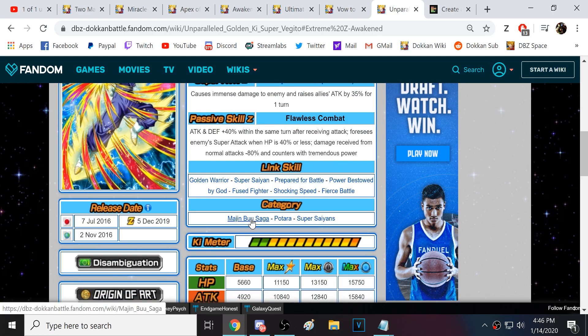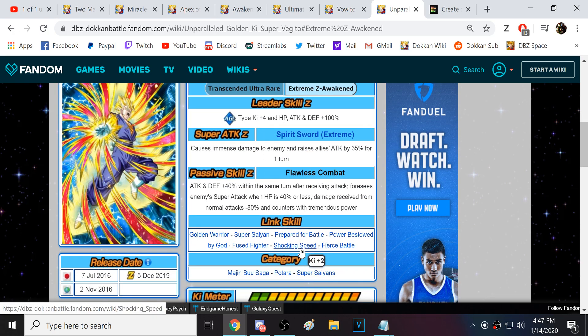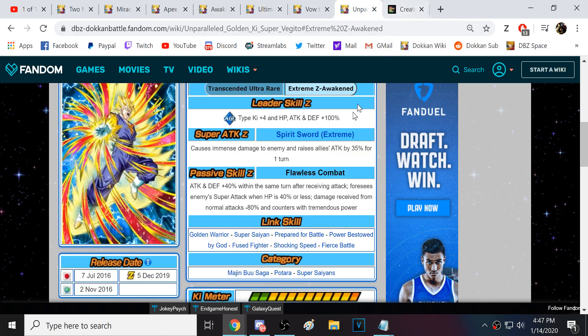One really good thing about him is he does have Prepared for Battle and Shocking Speed, which will be very relevant for the Majin Buu Saga team. Unless they make a third Super Vegito and make him the new leader of the Buu Saga team — which I highly doubt they're going to do. There's no way Super Vegito is going to be the leader for the Buu Saga again. I think a transforming Vegito, like base form into Super Vegito, is very possible. But I don't think a standalone Super Vegito card is going to be the next Buu Saga leader. So this guy is going to be amazing on that team.